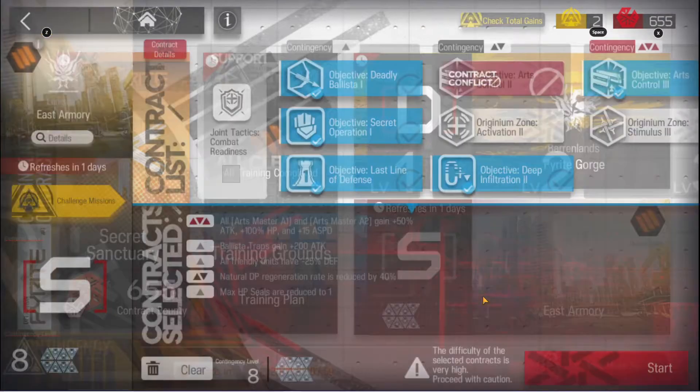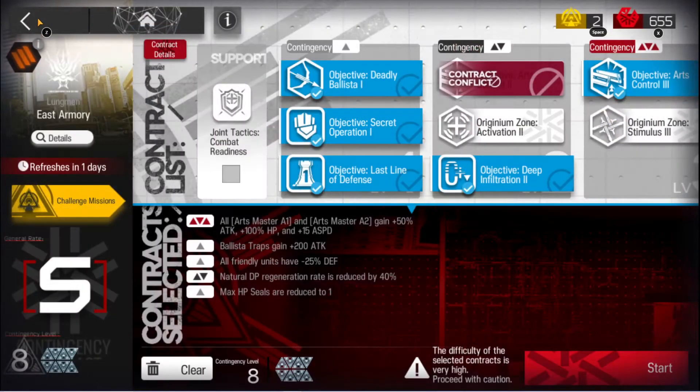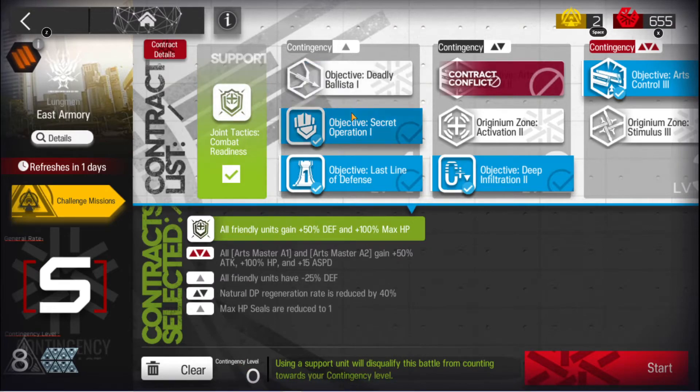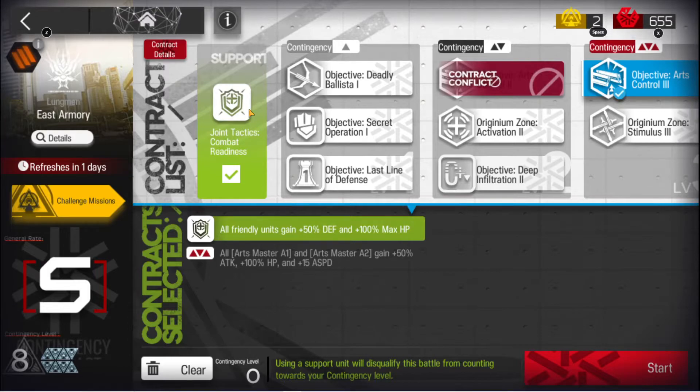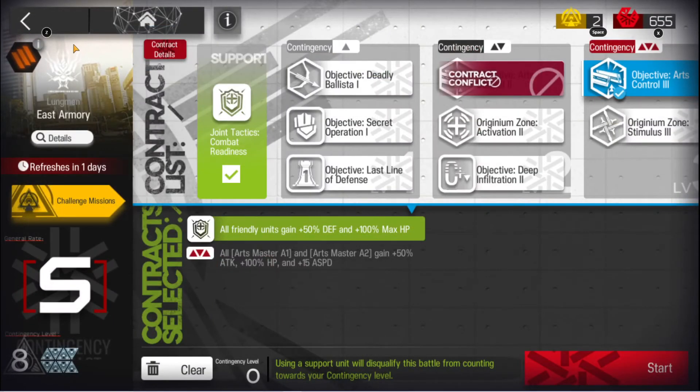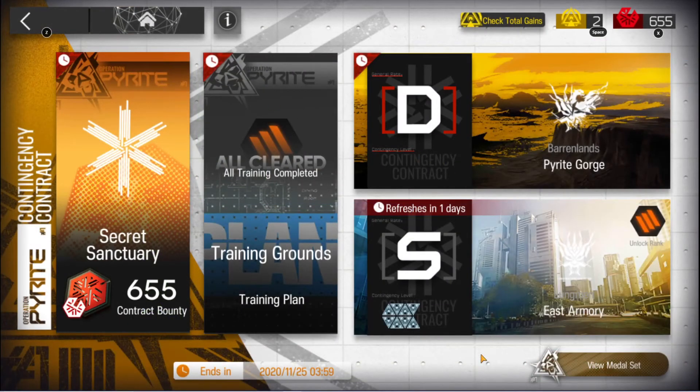That was my take on the East Armory, which would get you all the challenges done for the daily today. This support here will take your Contingency Contract level away, but you can complete this one like this. The Arts Masters — those are just the two dudes that Nian completely bodied. But if you don't have Nian and your Defender might be taking too much damage, you can go with this here to complete this contract. Anyway, that'll do it for Day 1 on Contingency Contract No. 1, Operation Pyrite for the East Armory. Until the next video, keep calm, game on!